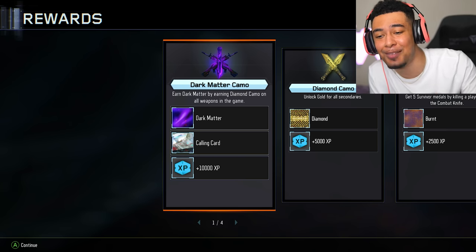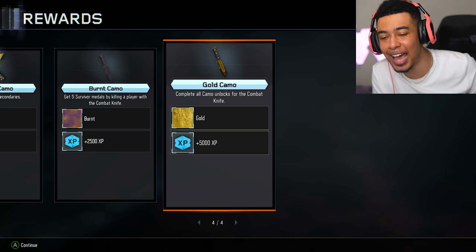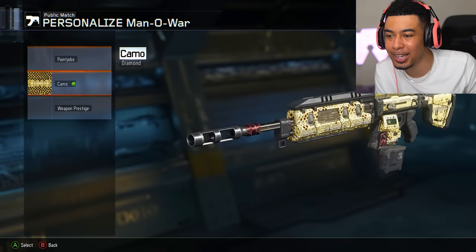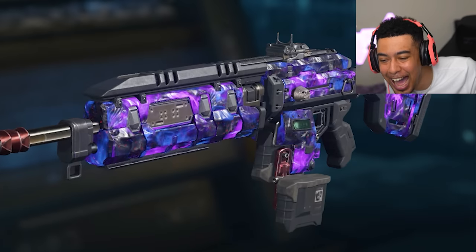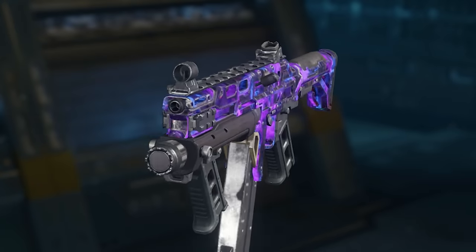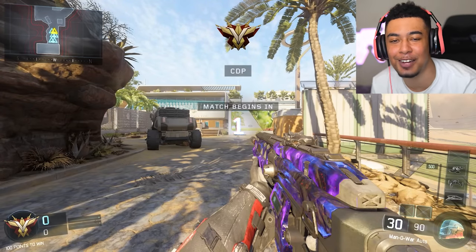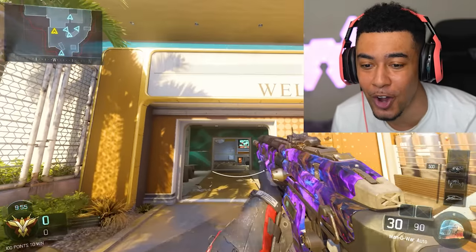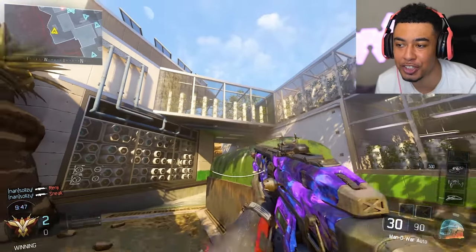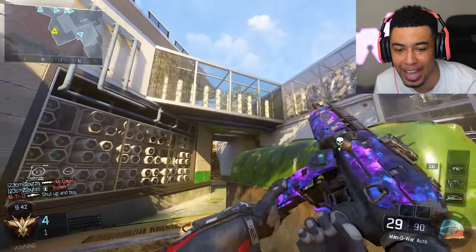Earn Dark Matter by earning Diamond Camo on all weapons in the game. We got Diamond on all secondaries, we got Gold on the knife — this is a beautiful time. Let me quickly put on a class with the mana wall with Dark Matter. Just look at how nice that looks. And you wonder why we get upset with camos like Orion. We finally got it. It hits different unlocking Dark Matter with the FOV slider. If you guys don't know, the FOV slider has always been on PC Call of Duty, just never on console. PC Call of Duty just was never popular — now it is. Going back to this — crazy. Look how beautiful that is.